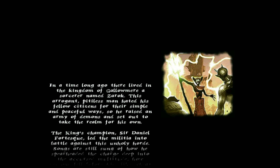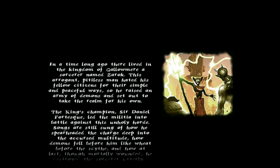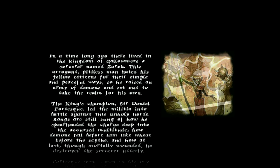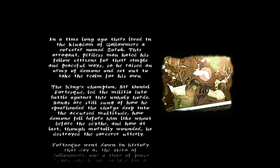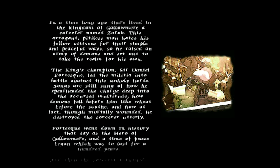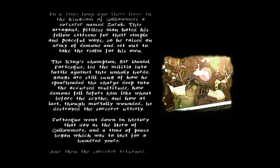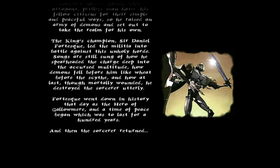One of these games is MediEvil. The evil sorcerer known as Zaruk has returned, attempting to take over the kingdom of Gallowmere with an army of the undead. 100 years earlier he was forced into hiding after suffering defeat at the hands of the king's champion, Sir Daniel Fortescue, who then died from his wounds — at least that's what the legend says. In truth, Sir Dan was struck by the first arrow fired and died instantly, the king choosing to use him as a symbol instead.